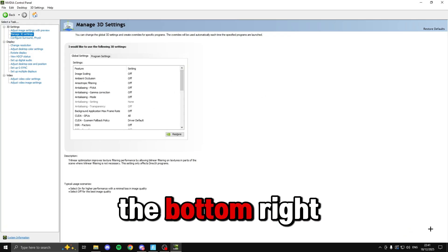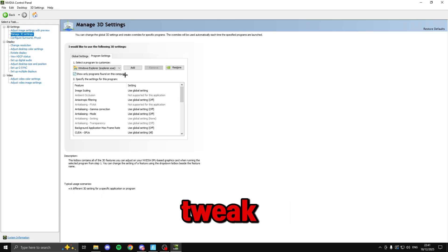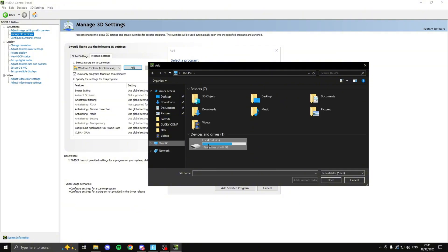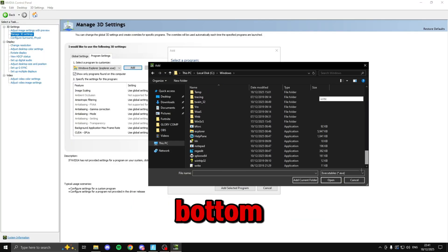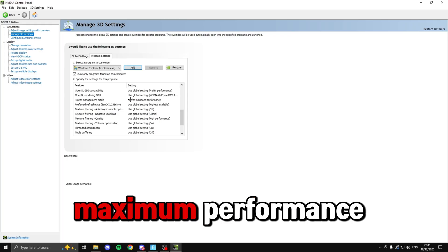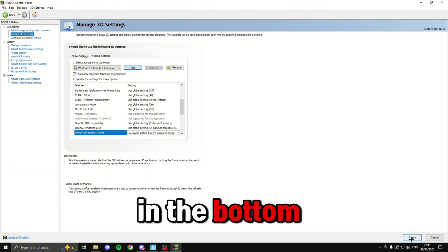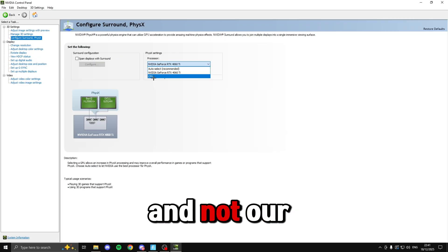Click apply in the bottom right, then head up to 'Program settings'. Here we're going to do a hidden tweak not many people know of. Click 'Add', head down to 'Browse', click 'This PC', go to your C drive, head to Windows, scroll to the very bottom and click on 'explorer', then click open. Scroll down to power management mode and set it to 'Prefer maximum performance', then click apply. Also go to 'Configure surround physics' and make sure the physics processor is set to your graphics card, not your CPU, then click apply.